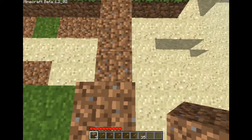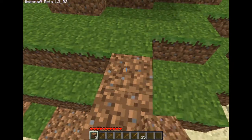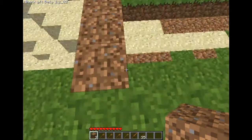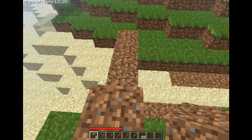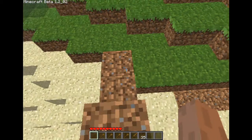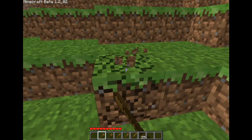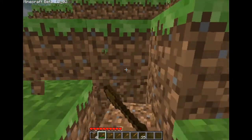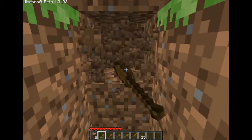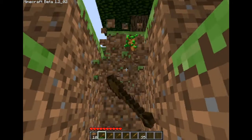You place down bricks like this by just right-clicking. You're gonna wanna build yourself a house, because what happens when it gets dark — and yes, this game has daytime and nighttime — is zombies come out and they want to kill you. So the goal is to quickly gather your resources for the first night and get those so you can build your house. That's the goal of the whole game.